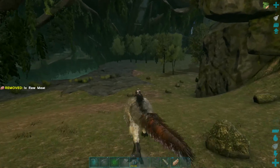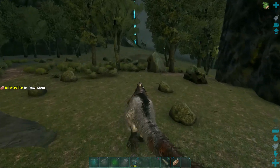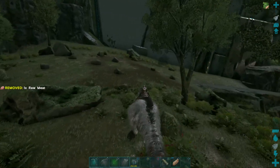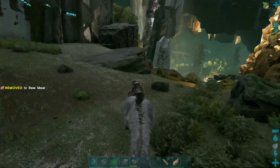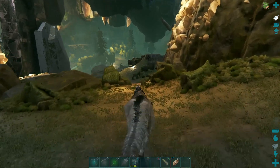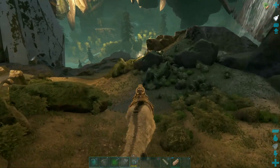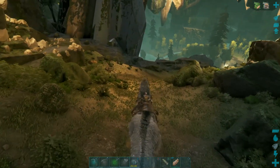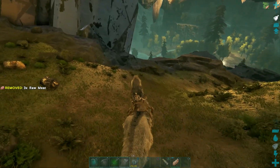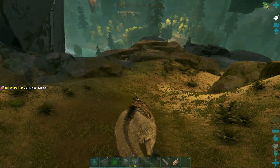Last week we went through all three artifact caves on Extinction. What we need to summon this titan is the artifact of the Growth, which we'll grab shortly. We also need 100 corrupted hearts, 10 sauropod vertebrae, and 10 rex arms — all of which are in my inventory.